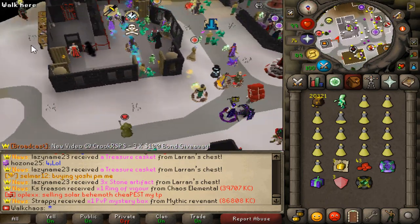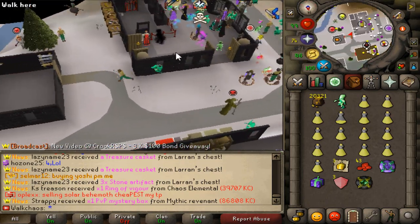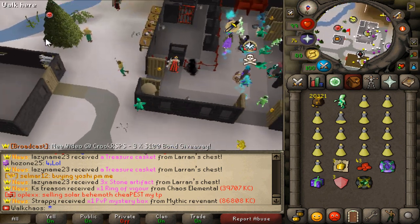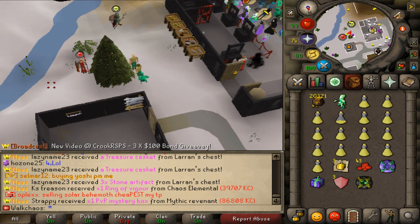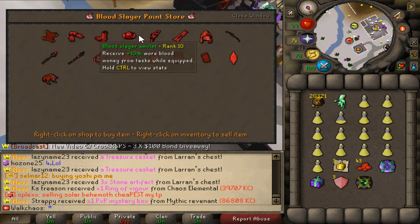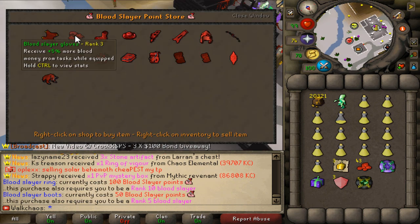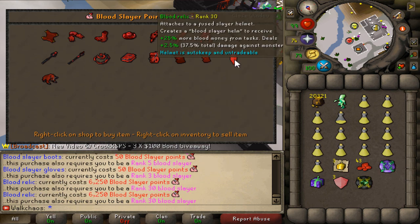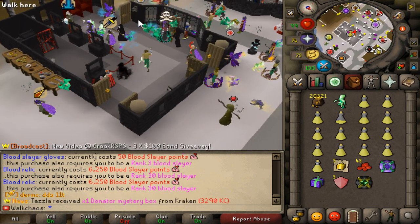Speaking of blood, you definitely want to talk to the Blood Slayer Master to go for Blood Slayer — super nice content. The guy with the red thing above his head — if you right-click him and trade him, you can see all the items you'll be able to get. This item here is the most popular one, costing 6,250 Blood Slayer points, but it's worth trillions as well.